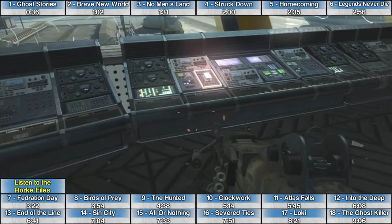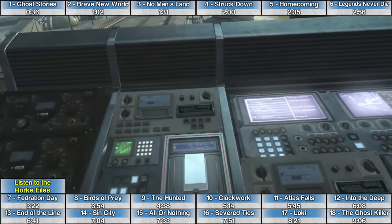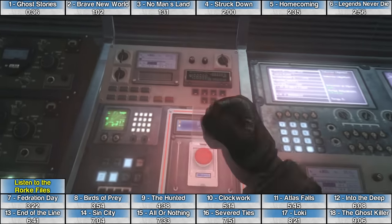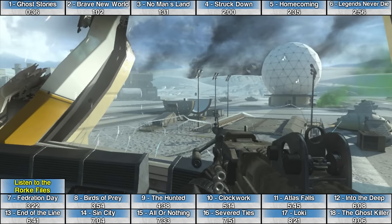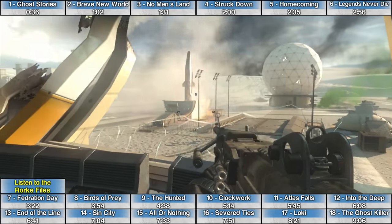The Rourke File on the mission Severed Ties is immediately after launching the missiles. Turn around, go down the stairs, hook a right, and the file is in a room on the left side of the hall.